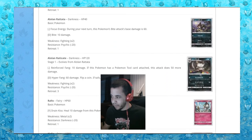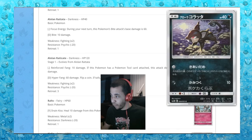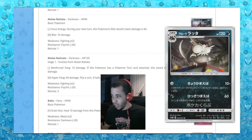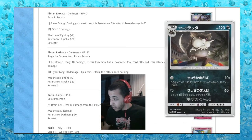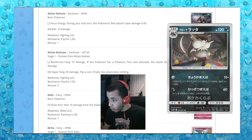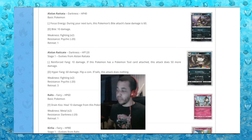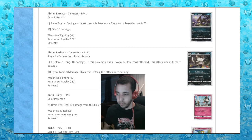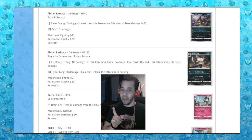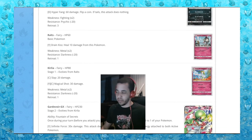We have a Rattata with 40 hit points — this boy is getting strong. Alolan Raticate: Reinforced Fang, 10 damage — if this Pokemon has a tool card attached, the attack does 50 more, so it does 60 for nothing. Imagine Alolan Raticate with a Muscle Band attached — you're going to be doing 80 damage to GX Pokemon for no energies. I bet we'll see Alolan Raticate in some form.